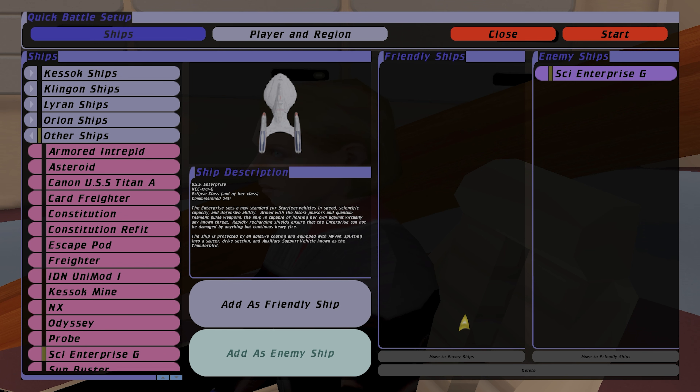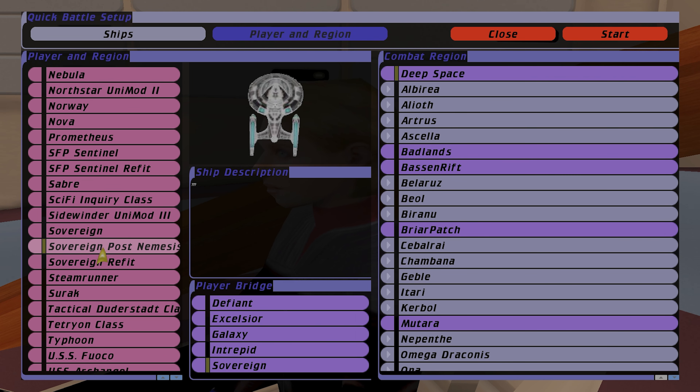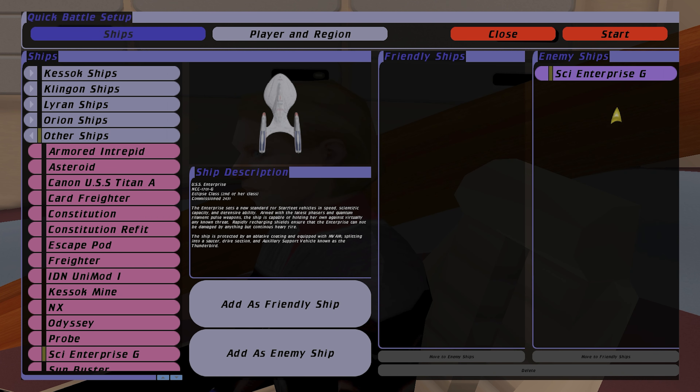Hello everyone, welcome back to Star Trek Bridge Commander Remastered. In today's video we're gonna be playing as the Sovereign, or Enterprise-E Post-Nemesis refit. Now this is a non-canon refit, but it's still a very nice ship, and we're gonna be playing against the Enterprise-G. Let's see how this unfolds.